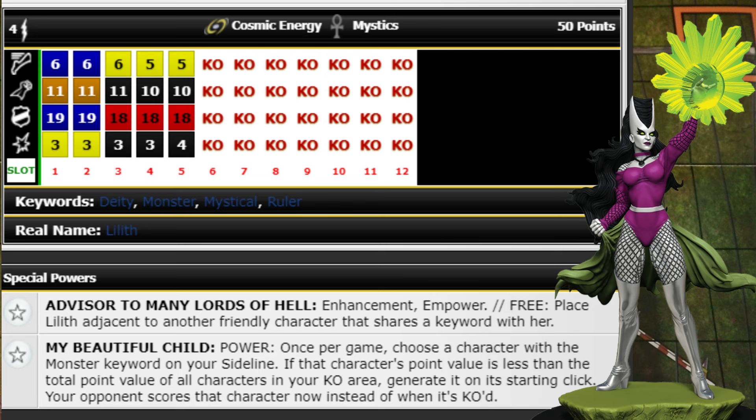It sucks that they score the character immediately, but you can bring in some really powerful stuff — anything with the Monster keyword that costs less than what's already been KO'd. If they KO'd something worth around 60 points, you could bring in a Carnage Silver Surfer or a Black Lantern. Orb with the Monster keyword is great. I'd probably only do it for something under 50-75 points otherwise you're practically handing your opponent the win.